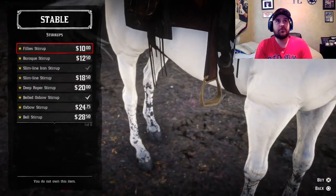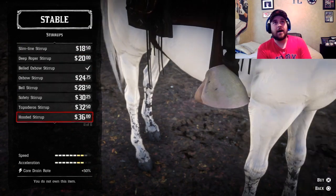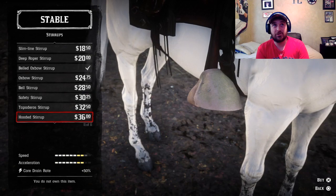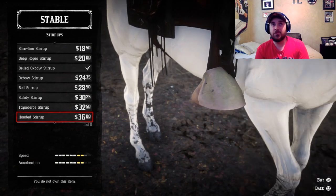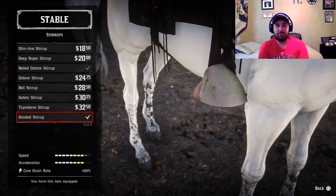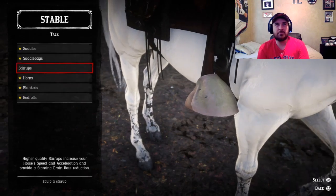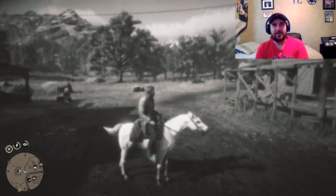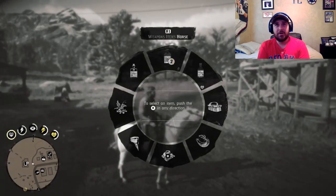The only upgrade I know of for this horse is in the stirrups section. I decided to buy the most expensive option, which increases her speed and acceleration. That's the only upgrade she can get, but there you go — you've got the best horse in the game stats-wise, in my opinion. Some people might say the tiger-striped one is better, but I think this one's the best.